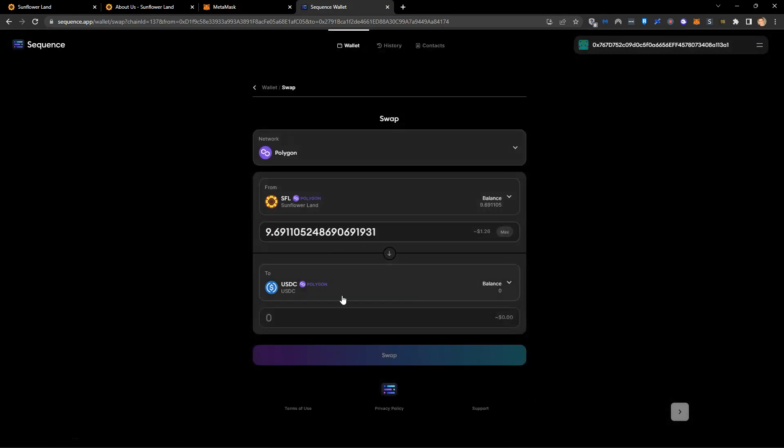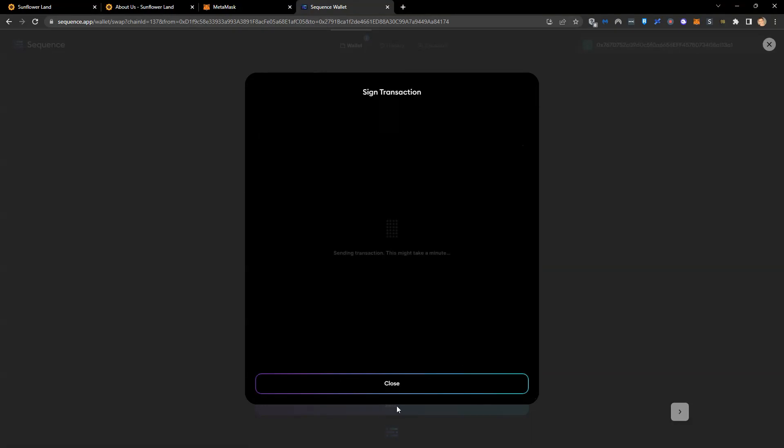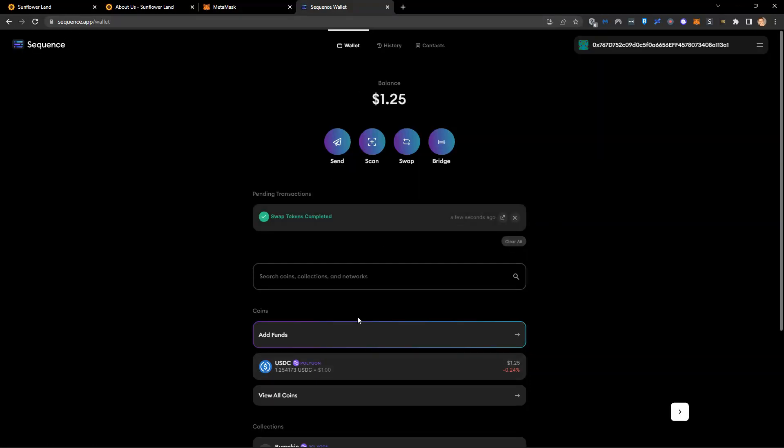I'm just going to swap everything I've got into USDC. I confirm this and it's done. Now I'm going to imagine you're here for the first time and don't have any SFL. I've just logged into my Sequence wallet, added my funds, and I've got my USDC.